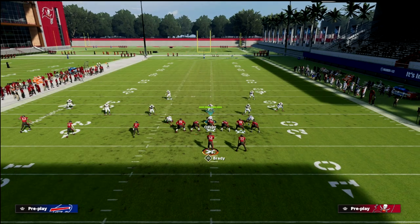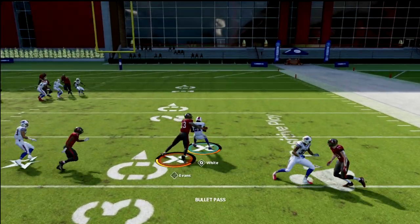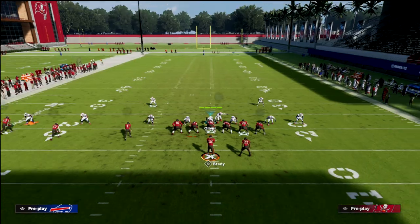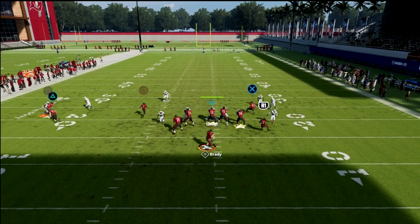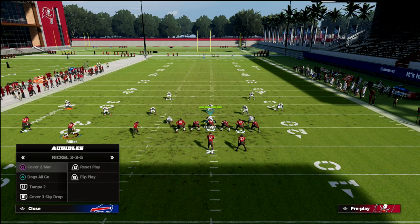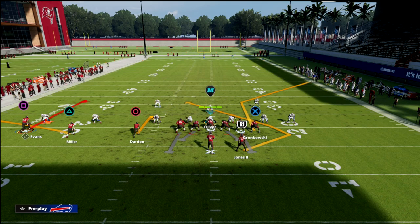If you still want to run your basic concept against press man, you can. Just wait a little bit — don't throw too early. Give him just a second to clear and you should be fine. Really, your out route to the tight end is your first read. Look quick: if it's man, throw the out — boom. If that's not there, try to cut it off for an aggressive catch. If you're worried about press man specifically, I'd use the vertical streak instead.